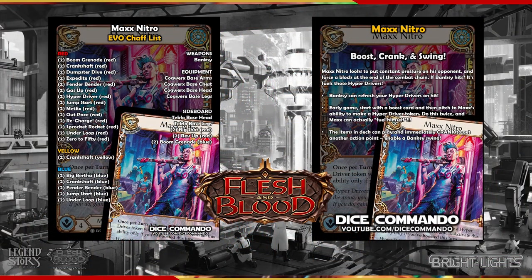Likely the most attractive deck of the three is the Max Nitro Boost-focused aggro deck. Boost, use his ability, crank, and then swing Banksy. It's pretty easy to pick up and opens the door to a lot of really neat possibilities as your new player dives deeper into what Bright Lights has to offer. This deck is also nearly all Evo-focused, with the exception of wanting to pick up some of the ARC boost cards and some gear, which hopefully they can also find in your chaff box or pick up as donations from amongst your playgroup.